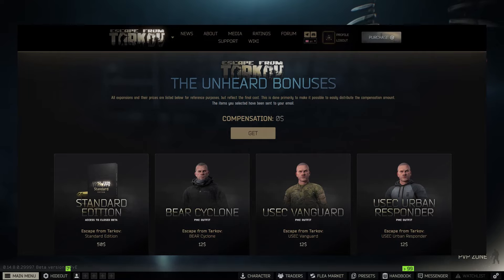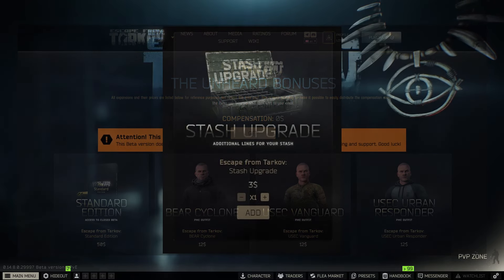That new screen will tell you that you have $50 in compensation and give you a bunch of options. The screenshot I took shows compensation at zero — yours will say $50. The reason mine shows zero is because I already added items to my cart before recording this.